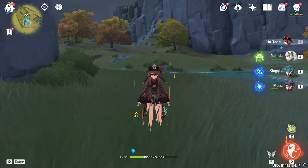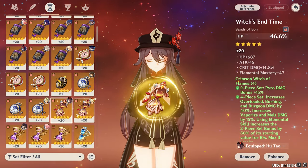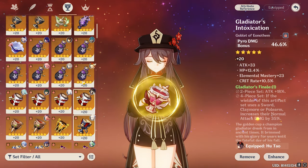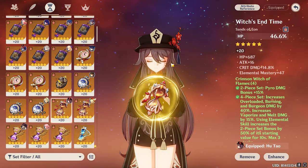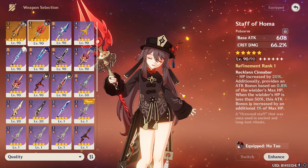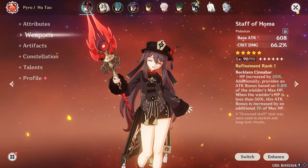I want to see how this team is going to work. The weapon I'm using here is the Staff of Homa. The maximum elemental mastery I can get is 125 because I don't have an elemental mastery sands — I can only use the Pyro damage goblet. I don't have any Crimson Witch artifacts so I'm stuck with this, but you can also go with an elemental mastery sands if you're using Staff of Homa. We're going to compare damages with Dragon's Bane and Staff of Homa to see which gives max damage.